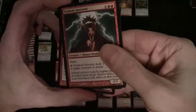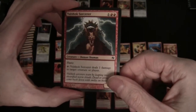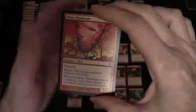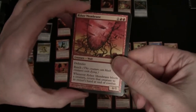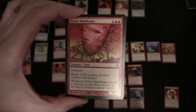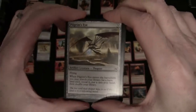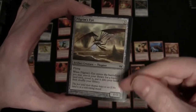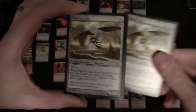Volshok Sorcerer: you can tap this to deal one damage to a target creature or player, it has haste, and it's a 1/1 for one and two red. Aether Membrane is a wall — defender, one and two red for a 0/5 — but it allows you to block creatures with flying, and when it blocks a creature you get to bounce that creature at the end of the combat phase. Pilgrim's Eye is an artifact creature, a 1/1 for three, has flying, and has an enters-the-battlefield trigger to help you find your land. There are two of those.